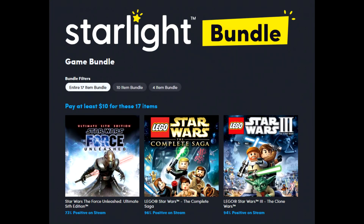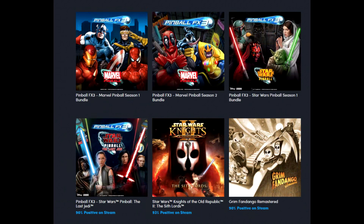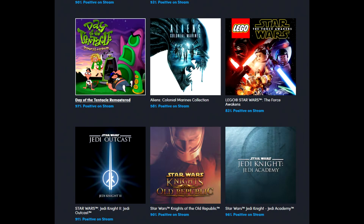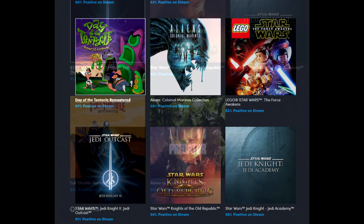They're also running the Starlight Bundle, which is quite nice as well — Star Wars: The Force Unleashed, LEGO Star Wars Complete Pack, LEGO Star Wars 3: Clone Wars, KOTOR 1 and 2, Alien Colonial Marines, Jedi Knight 2, Jedi Knight 1, LEGO Star Wars: The Force Awakens, Day of the Tentacle Remastered, Aliens vs. Predator Collection, and Full Throttle Remastered. All of that for $10 — great deal.